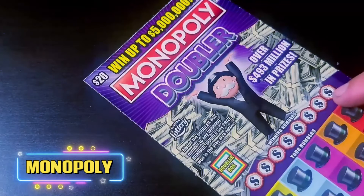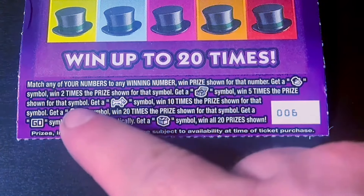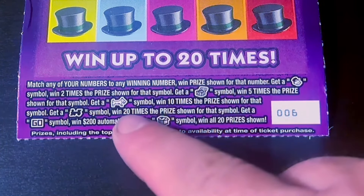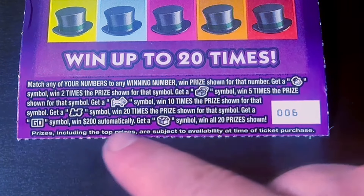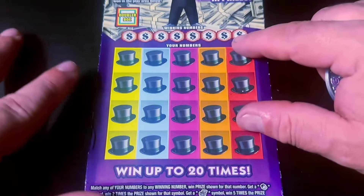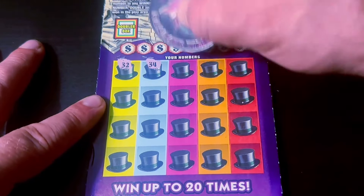Next up, we have eight in a row of the $20 Monopoly, starting with ticket number six. We're looking for the Mr. Monopoly to double the prize, chest symbol for 5x, dog symbol gets you 10, choo-choo train gets you 20, go symbol for 200 bucks, and the Bates Motel for the win all. Eight in a row — come on, Monopoly, let's get on the board.